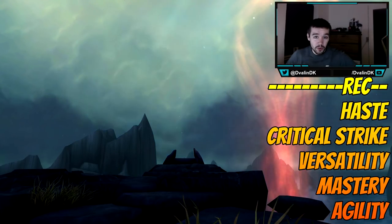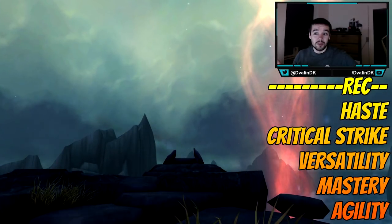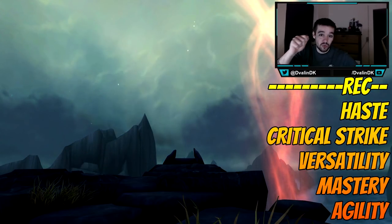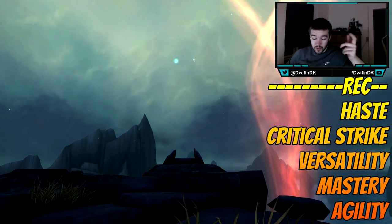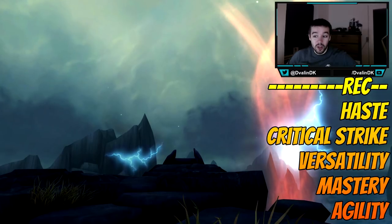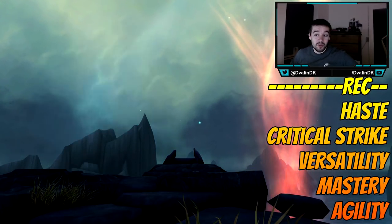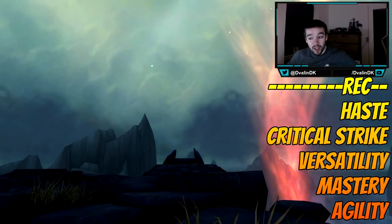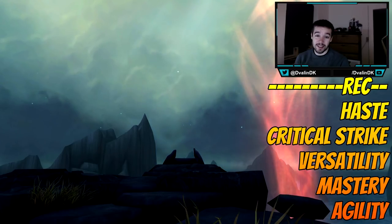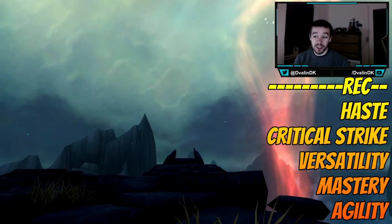Haste also gives you more Windfury procs. Windfury is when your auto attacks have a chance to deal the same damage three times — one attack plus two additional. It also increases Maelstrom generation through the Maelstrom Weapon passive, where every auto attack or Windfury attack generates 5 Maelstrom. More haste means more attack speed, more Maelstrom, and it decreases your global cooldown down to 0.75 seconds.